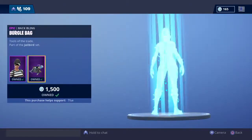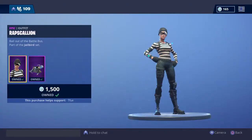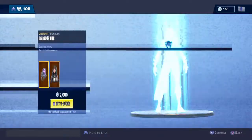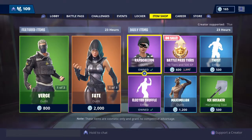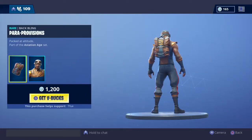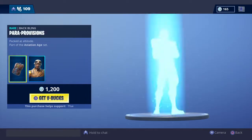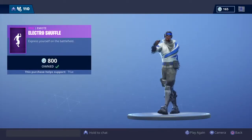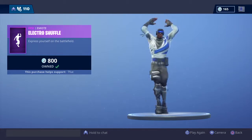Then we have the Rapscallion and the Burgle Bag. It shows the back bling first, but still for the Rapscallion it shows the second. Whatever, that's stupid. You got the Maximilian with the Pair of Provisions. Electro Shuffle — I bought this a long time ago.